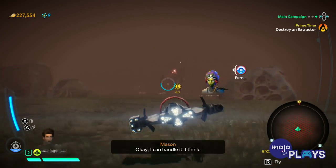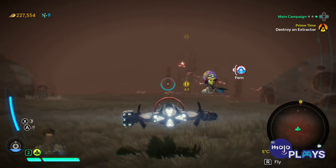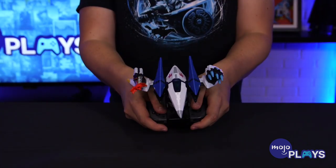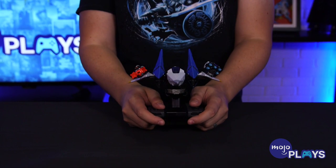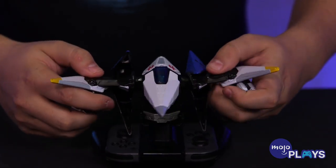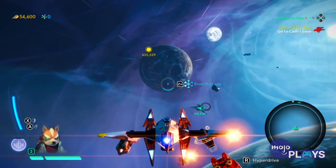The PS4 and Xbox One versions only come with one pilot and have the Zenith ship instead, but also have the Shredder as a physical item — nothing digital. As for how well the ship feels on the controller, it's pretty comfortable. It has a very well-balanced weight distribution to the point where it feels only slightly heavier than the regular controller, and you can take off the wings and put them on backwards, and that even shows up in the game.